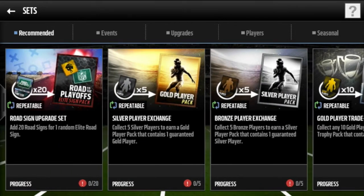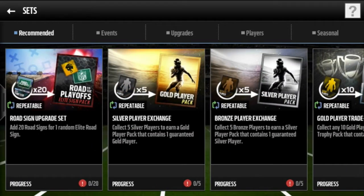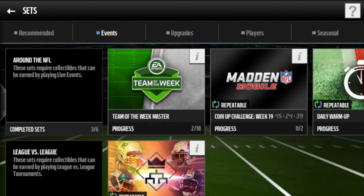Next, I would skip the silver player, gold player, and bronze player exchanges — they're not very good and don't really give you anything. If you're that desperate to get that last gold player thing, just wait until you get one. There's no point in putting in your silver trophies; you can put them in the six-trophy set and get better, more coins than you could have gotten with the ten.